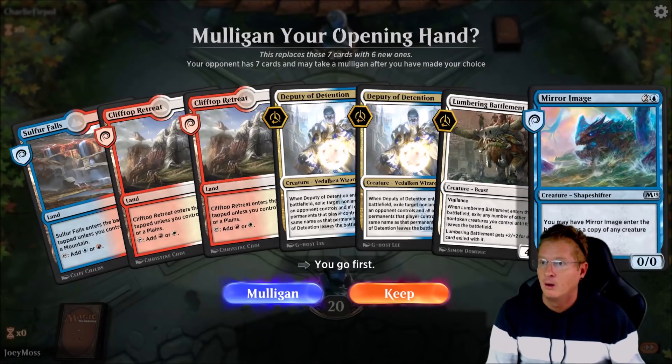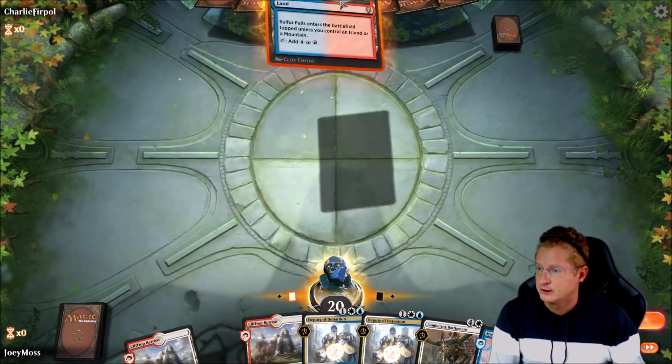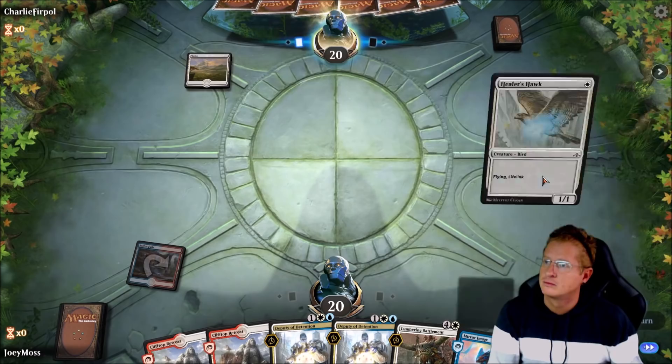Game 1 against Charlie Furple. We do have two Lumbering Battlements — we're going to keep this hand. We've got a Lumbering Battlement and a Mirror Image, and we only need one more card. We do have a bit of control here as well, so that's pretty sweet.